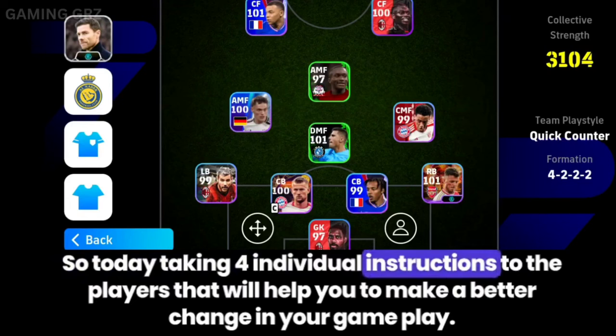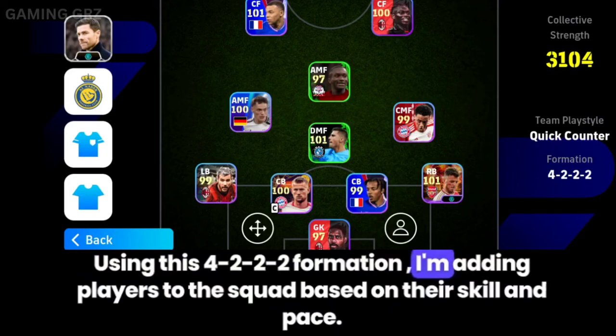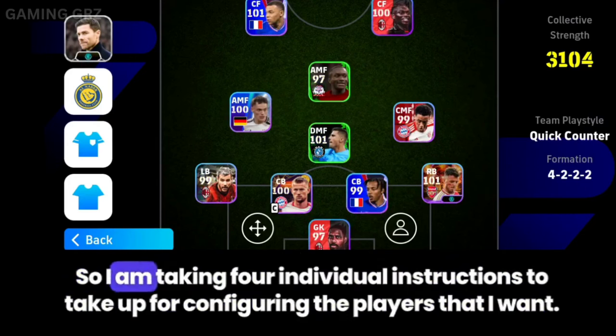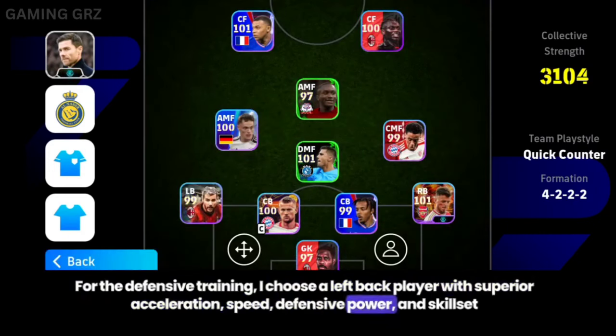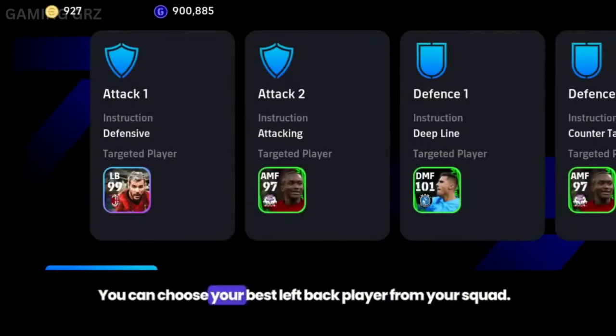So today I'm taking four individual instructions for players that will help you make a better change in your gameplay using this 4-2-2 formation. I'm adding players to the squad based on their skill and pace. For the defensive training, I choose a left-back player with superior acceleration, speed, defensive power, and skillset. You can choose your best left-back player from your squad.